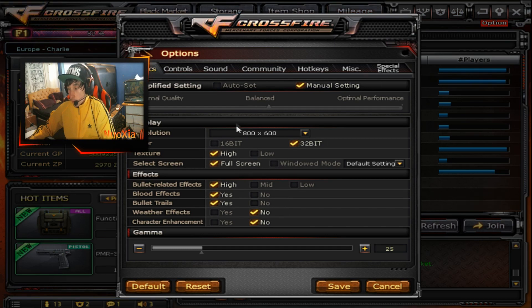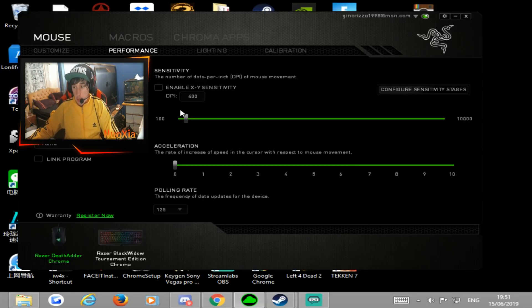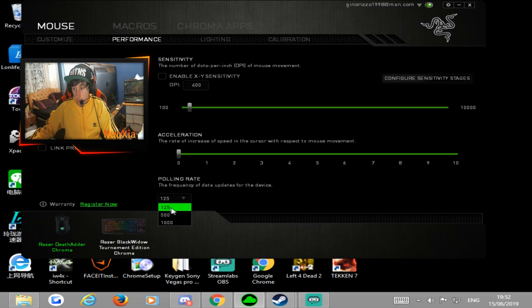So you can copy these settings. My mouse sensitivity is 5 and my zoom sense is 28. For my mouse DPI, I use 400 and 5 in-game. The acceleration is on 0 — there's no need to have this on. For my polling rate, I'm using 125. On Crossfire, you want to use 125 polling rate because it doesn't support anything higher than 125. If I'm playing other games like CSGO, I usually play on 500, and 1000 is also fine for CSGO, but I stay with 500 for CS. On Crossfire, you need to play on 125.